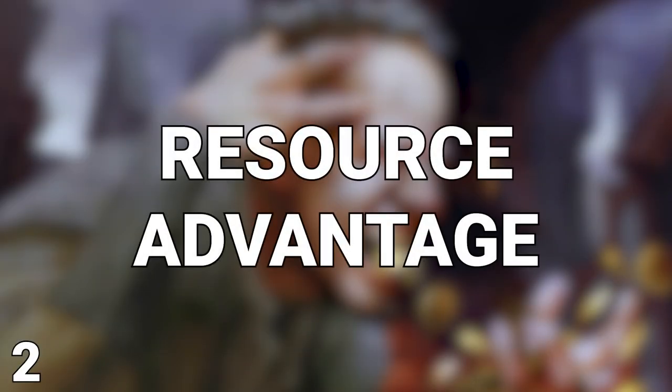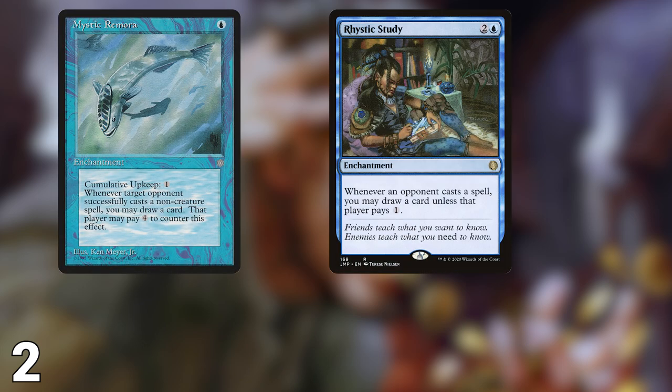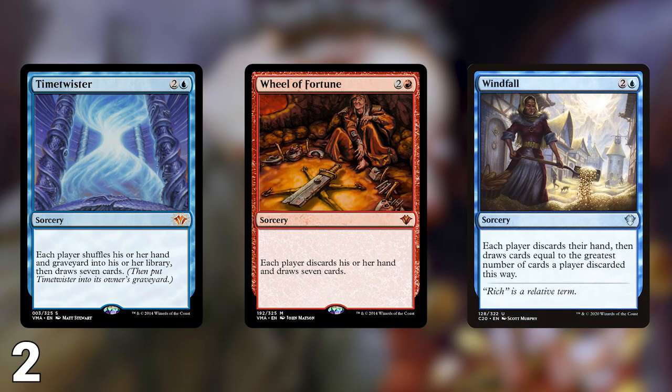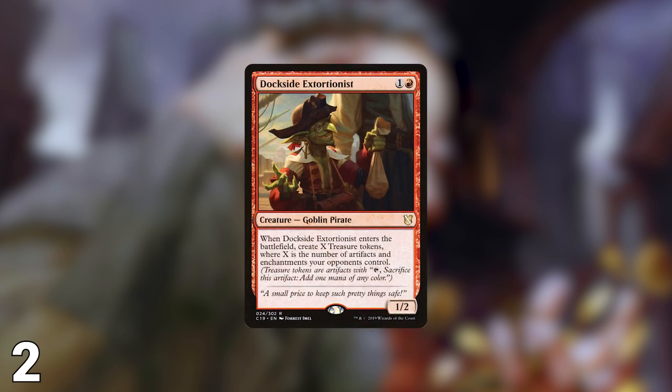Next up at number 2 is resource advantage. Getting ahead of your opponents in resources is one of the best things you can do in CEDH. Everything from drawing more cards to having more mana will put you very far ahead. Consistent, ongoing draw engines will typically get you the most bang for your buck. Cards like Mystic Remora, Rhystic Study, Dark Confidant, and Necropotence continue to provide additional cards as the game goes on, giving you more options to go for a win or look for crucial interaction. Another source of additional cards are wheel effects such as Time Twister, Wheel of Fortune, and Windfall. While these effects affect each player equally, refilling your empty hand is much better when your opponents' hands are already full. Mana is another important resource. Mana rocks are very important to every CEDH deck, but ongoing or explosive sources of additional mana are just as potent. Dockside Extortionist has found a home in just about every red CEDH deck, because most decks play tons of artifacts and enchantments, which Dockside capitalizes on. This is what makes him the best ritual effect in the format.